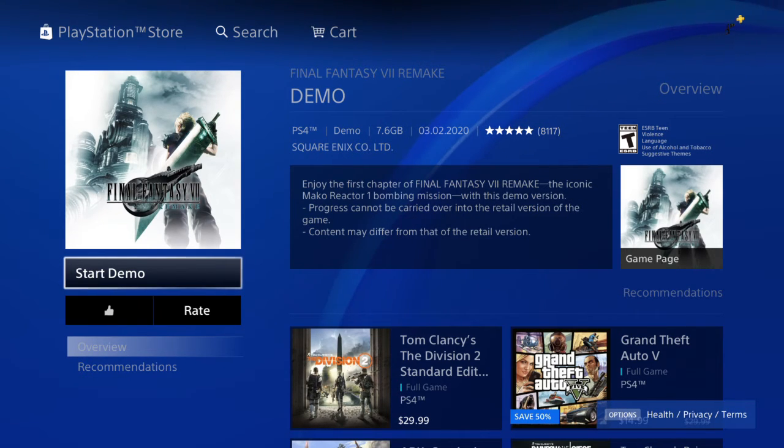The demo is going to be 7.6 gigabytes, so it is going to be a little hefty. You're going to be able to enjoy the first chapter of Final Fantasy VII Remake — the iconic Mako Reactor 1 bombing mission — with this demo version.